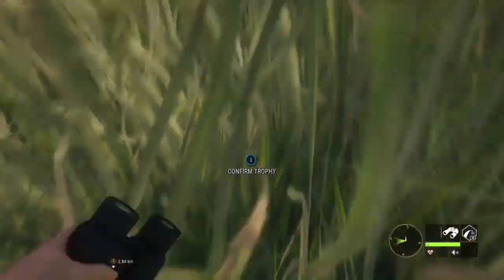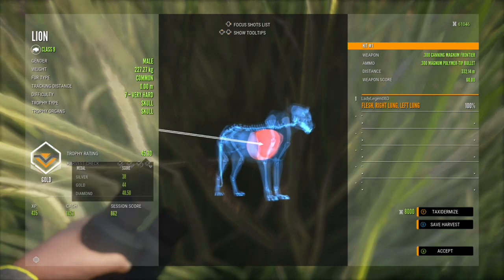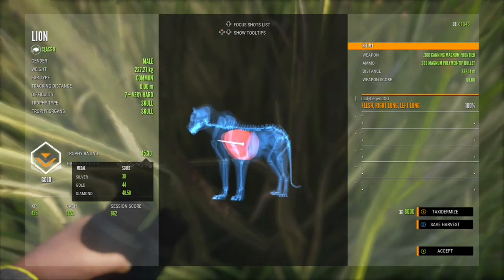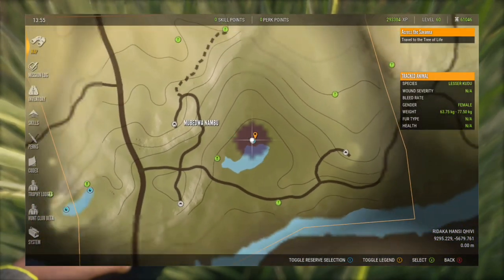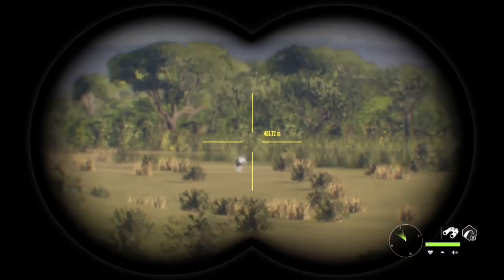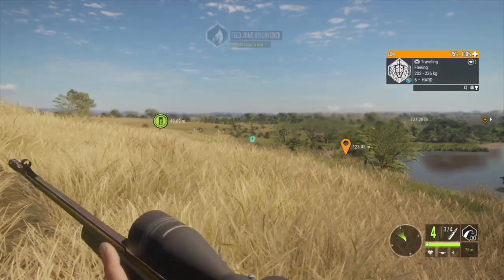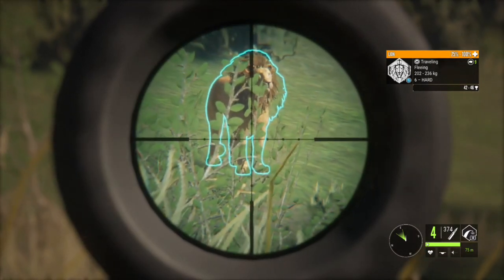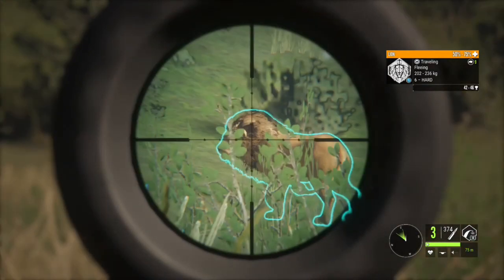We have a gold level 7 lion with a trophy of 45.3 — a pretty nice double lung shot from over 300 meters, not too bad. Now I would love to find some rare variations for lions; they can be pretty tough to come by. I think the best way to get a rare lion is to farm them on your own map — just keep killing those big lions and eventually you'll hopefully get a respawn.